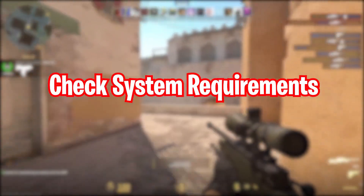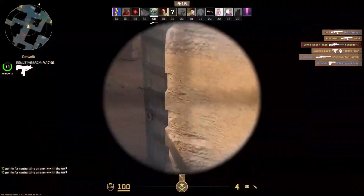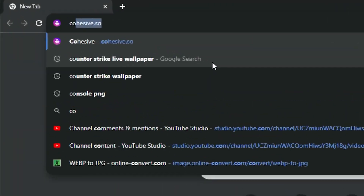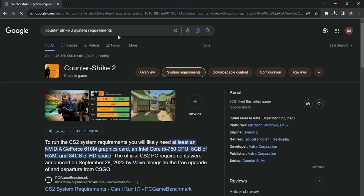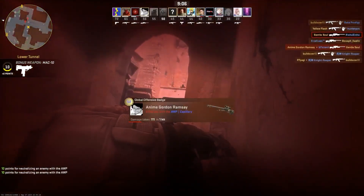Step 1: Check System Requirements. Before we dive into troubleshooting, let's ensure your system meets the game's requirements. Check the game's official website or Steam Store page for the recommended and minimum system requirements, and ensure your PC meets or exceeds them.